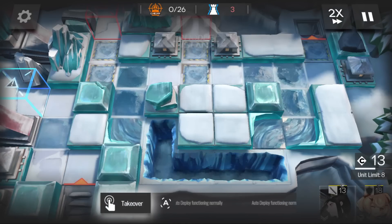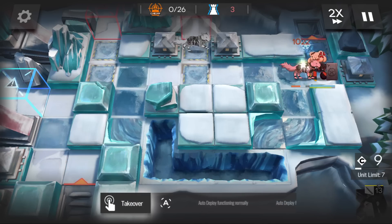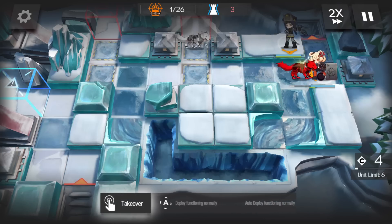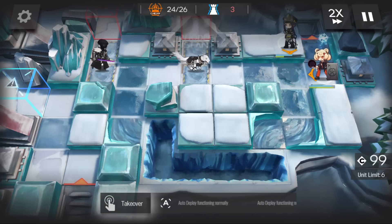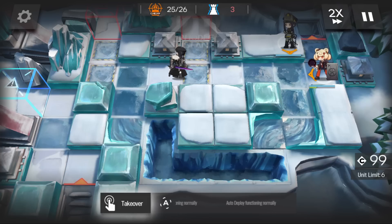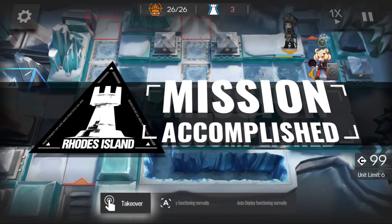My first idea for BI5 was Quartz plus a medic — that works fine but I wanted to use Quartz on a harder map since she's decent at dealing with midrange trash. I changed it to Doberman plus Shao, which also worked fine, but then I needed Shao elsewhere, so it finally ended up being Doberman plus Gummy, which clears everything just fine. Doberman is better than a normal sniper here because if Gummy is healing the sniper, the Spider-Man explosion will hit the sniper and probably cause a kill, but Doberman has such high defense that the snipers can't finish her off.